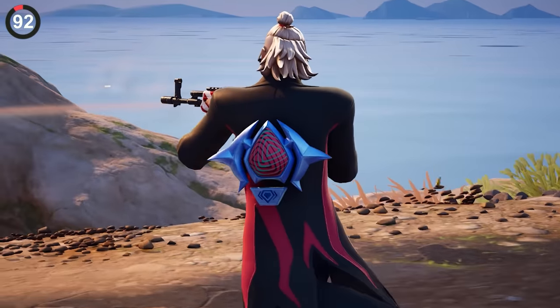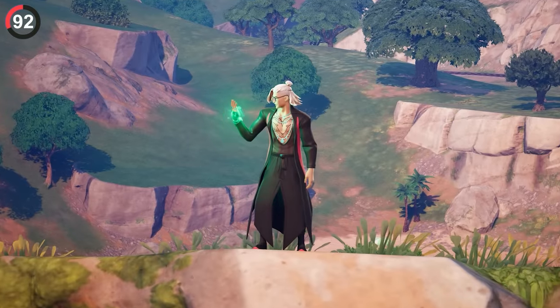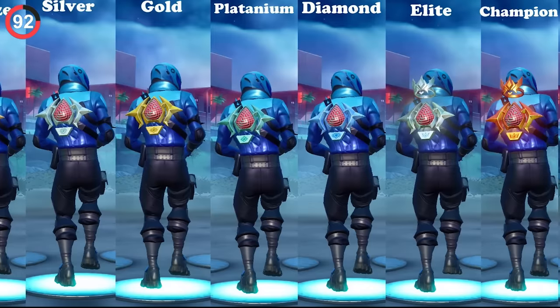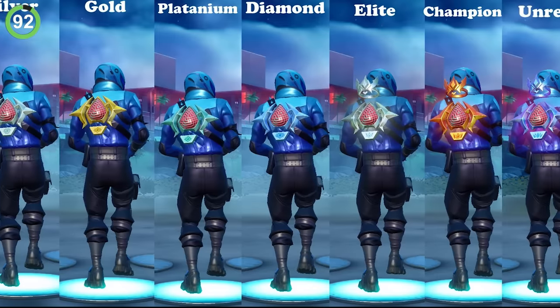You can highlight your own success with the competitive back bling. Each season, Epic gives out a new reward to show off your skills — from the Burn Bright emote to now the Red Mask Ranker. It progresses with your rank, and after the end of the season it will lock in the highest level you reached to flex on other players.